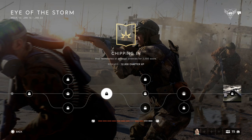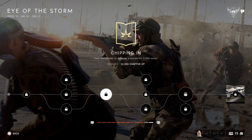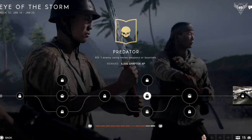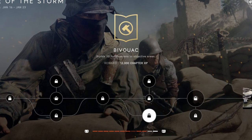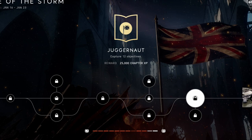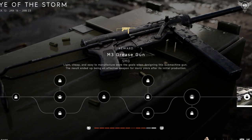Once you've done that, you need to heal teammates or damage enemies for 2500 score. You want to be playing breakthrough for this so you can heal a lot of teammates and take down enemies. Then you need to kill one enemy using melee or bayonet. If you don't want to do that, just build 20 fortifications in the objective area. After that, return to conquest and capture 12 objectives, and you are the proud owner of the M3 Grease Gun SMG.